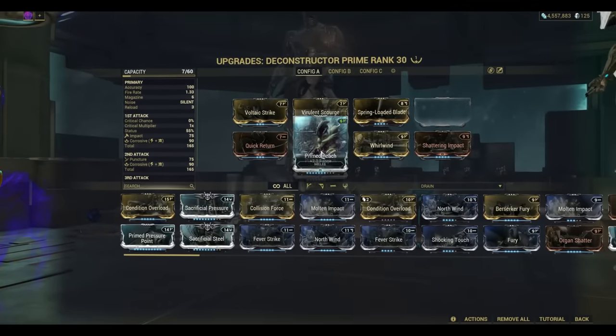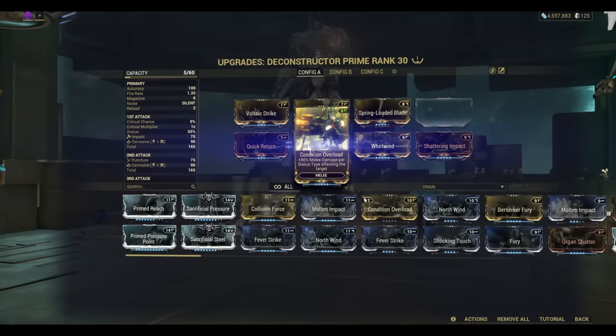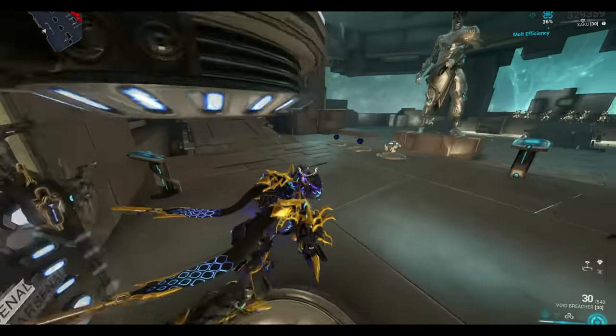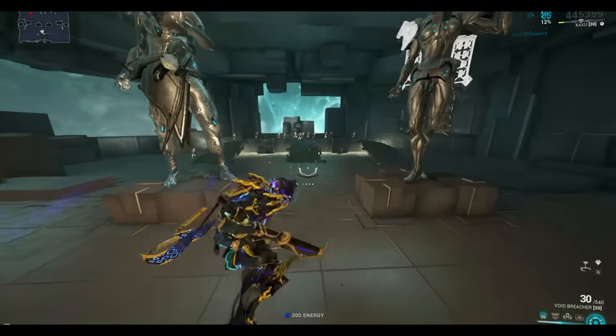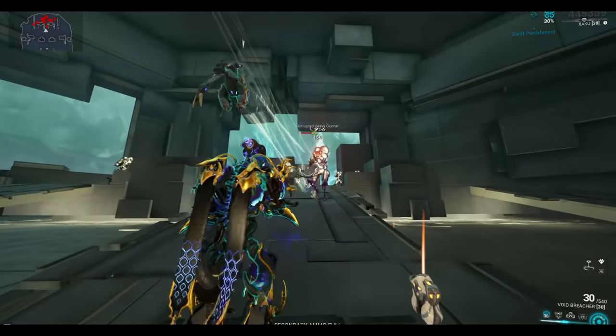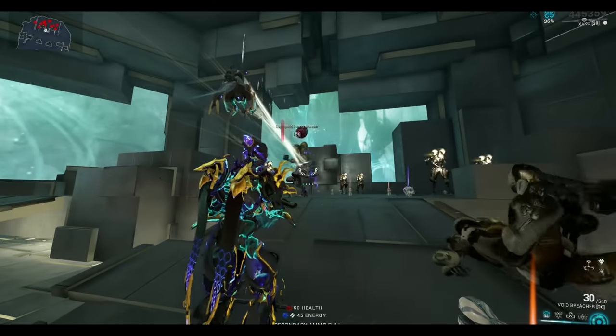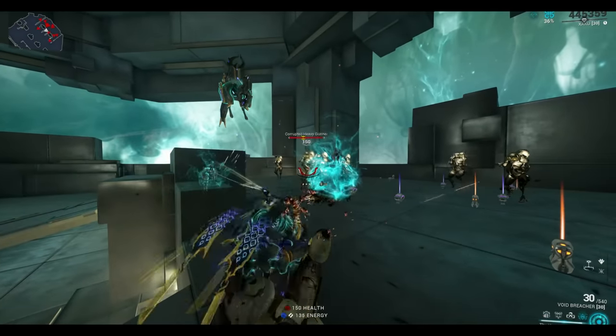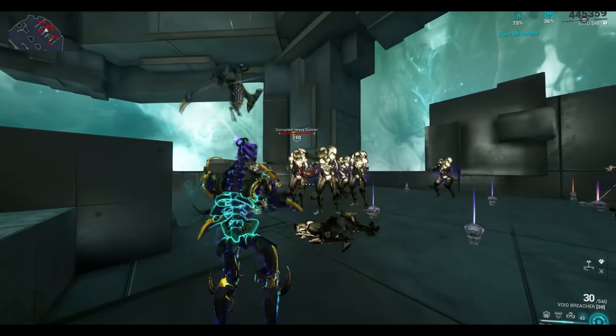Now there is another way to make this do even more damage right off the bat — that is by replacing Prime Reach with Condition Overload. Condition Overload is just going to make it do a ton more direct damage on status. As you can see here, it's just melting them like it's absolutely no one's business. And considering this is a Sentinel, this just goes to show how broken this is.